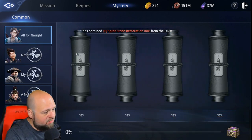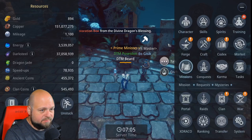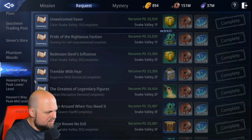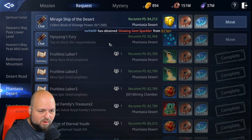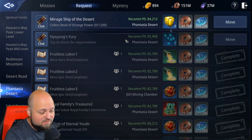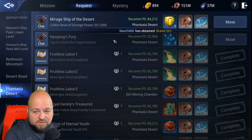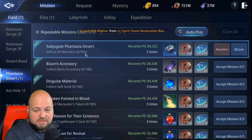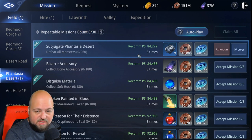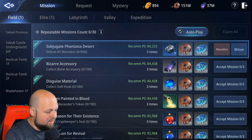So how do you unlock it? What you're going to do is come to Request. I don't know if this is new or I missed it before, but I'm pretty sure it's new — there's a new request here that is locked under Fantasia Desert. I like how they didn't put a little indicator on here to say there's something new, but either way, click on this. You'll need to do this mission first: zero out of 960.